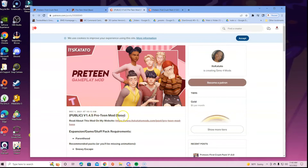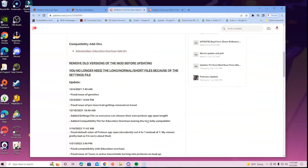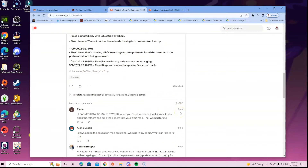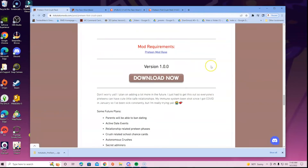This is a pre-teen base mod, which is pretty cool. You can feel free to read through it — it lets you know when the last updates were and all that good stuff. See, like May 2nd 2022: fixed bugs and made changes for the First Crush Pack. So we're going to click the button — that is the base. Then we're going to go back over to the First Crush pack.